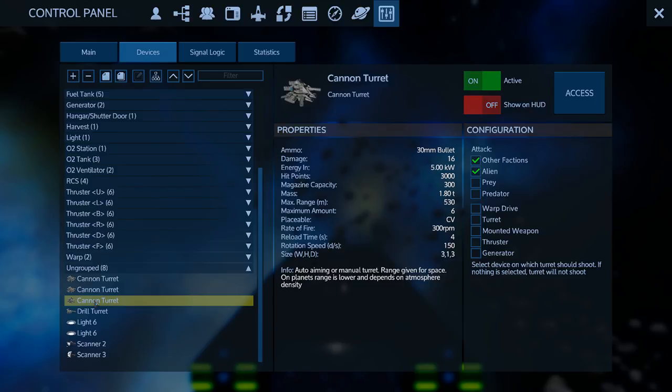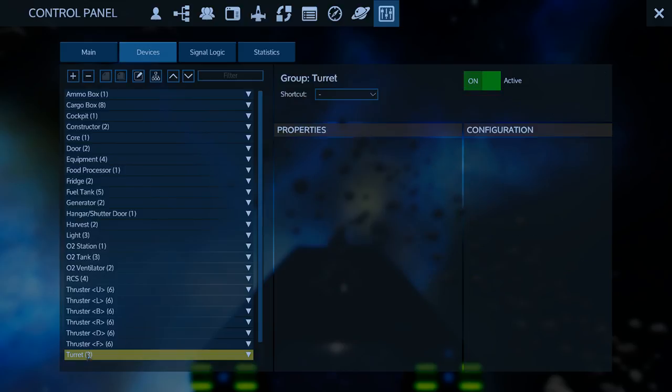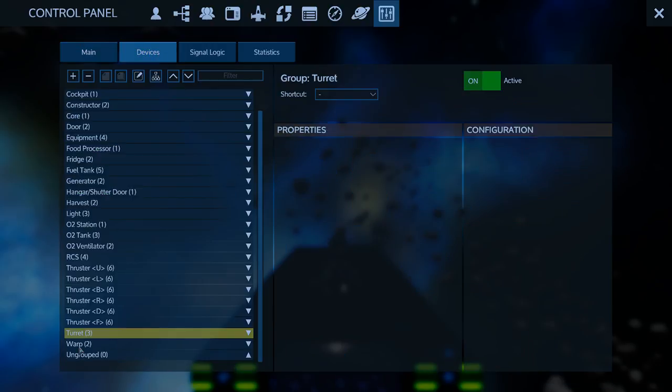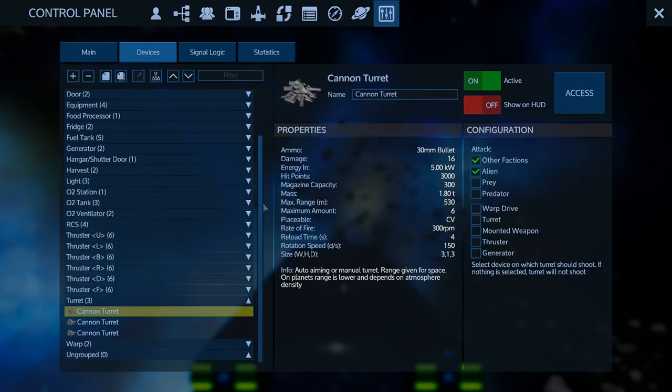Should we group this stuff? It might lose its settings. Let's experiment - we set the settings on those turrets and they've held those settings - then we're going to group it. Now we go to the turrets and we can put the whole turret group into another custom switch. Let's expand this - go in here. Yeah, it kept the settings. Okay, cool - good to know.